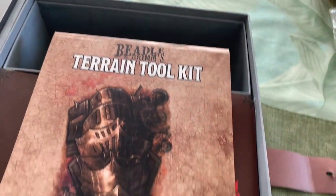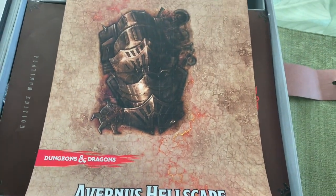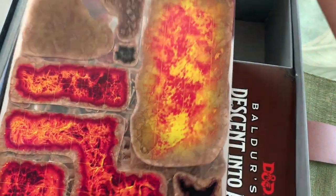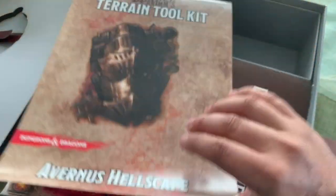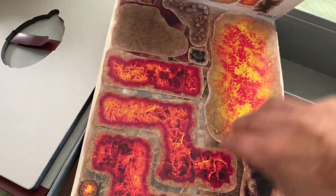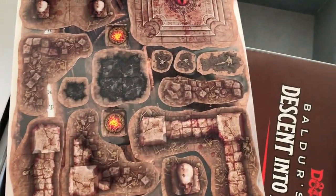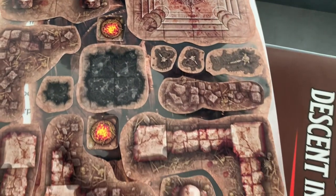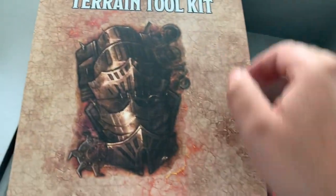This is a really interesting inclusion — it's a terrain toolkit. We'll get into the maps in a minute, but basically inside there are vinyl stickers that you can attach to the map and reattach over and over again to make different areas and different designs. There are skeletons, different pits, a little ritual sacrifice space, and all kinds of cool stuff you can include in your dungeon. Lots of really cool detailed elements you can put on the maps and then reuse them over and over again, which is awesome.